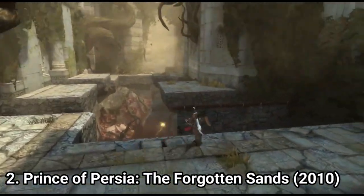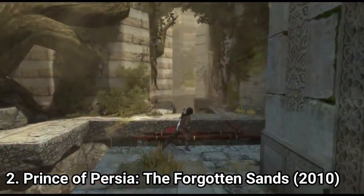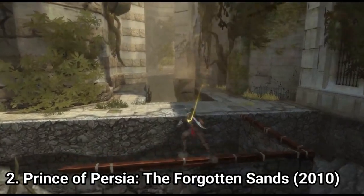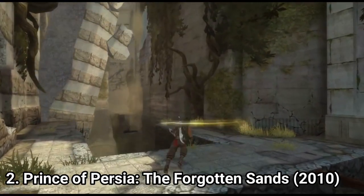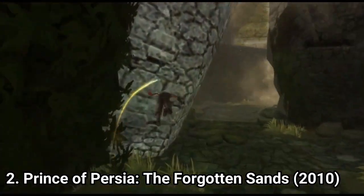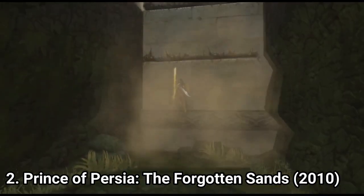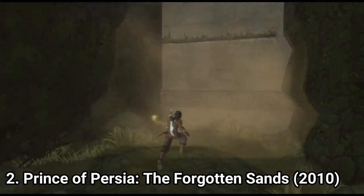As for Prince of Persia: The Forgotten Sands on the Wii, the game is even more amazing. It was designed exclusively for the Wii, which is why it looks different from the other versions, and it shouts high production value every minute you play. The levels look amazing and the game holds up nicely with an almost steady 60 frames per second.